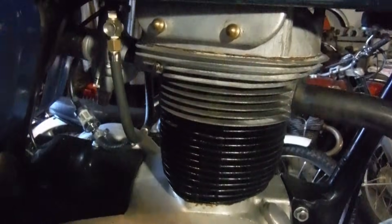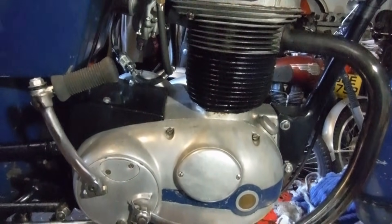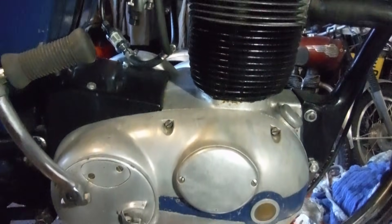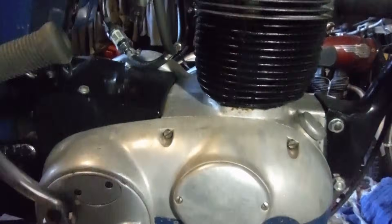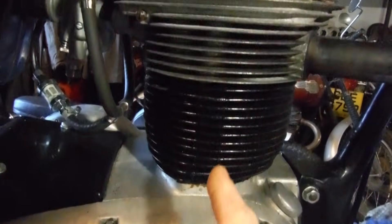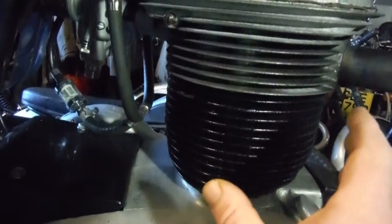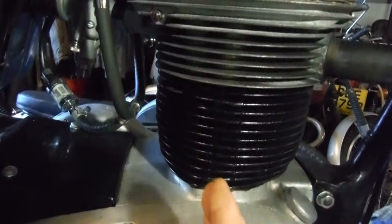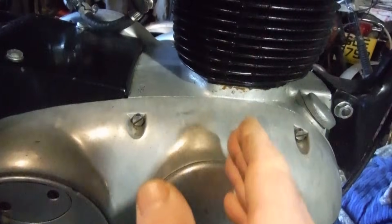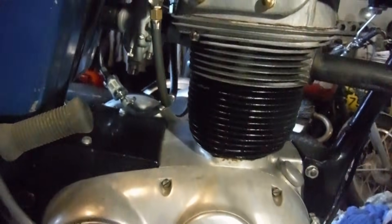If you were to convert those two positions into degrees before and after top dead center, you'd find that the number of degrees would be different. When you're at top dead center on this machine, the conrod won't be pointing dead vertical because the cylinder is actually slightly forward. So your conrod and crank pin will actually be off-center to the line of the main shafts and main bearings when you're at top dead center. That's an interesting aspect of these engines.